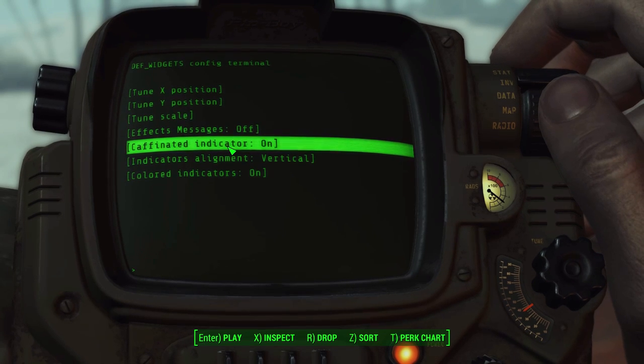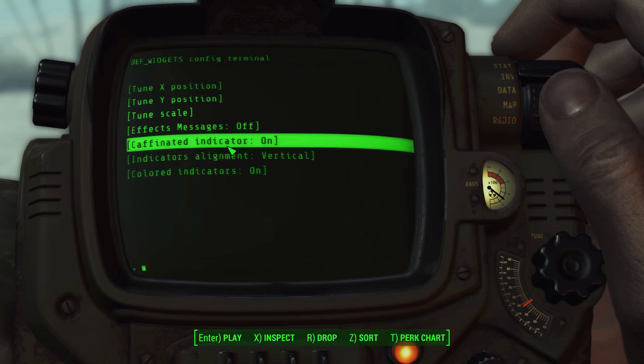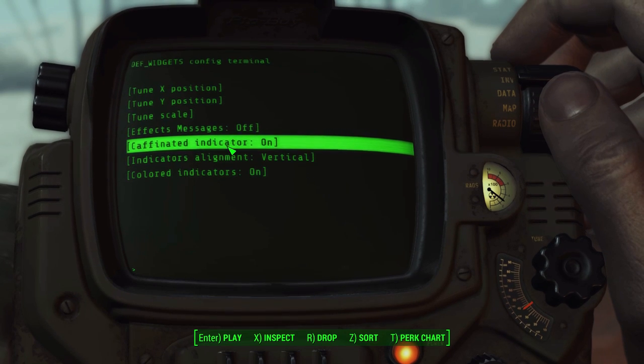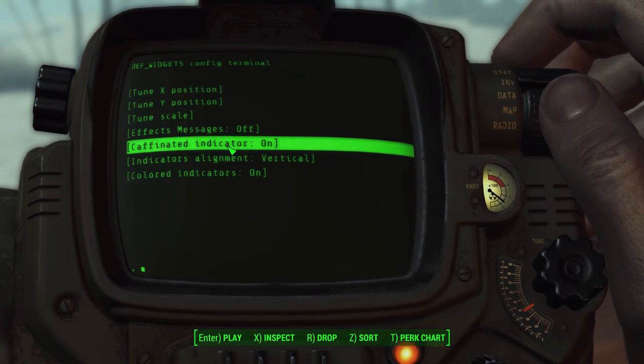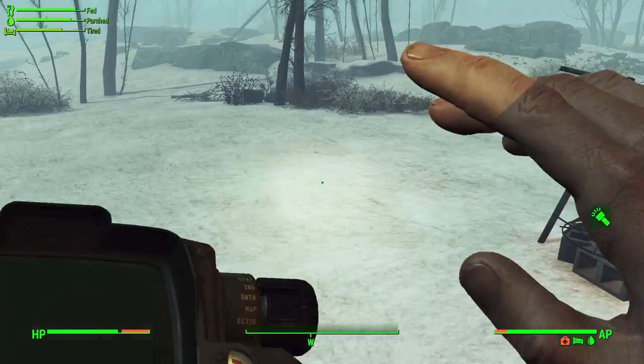I should point out that the caffeine indicator is actually turned off by default, because the mod maker has a known bug where sometimes the caffeinated indicator doesn't go away. So it's off by default for now, but personally I still like having it enabled.